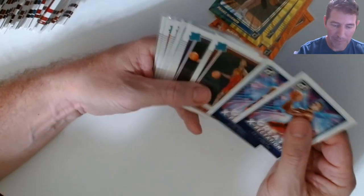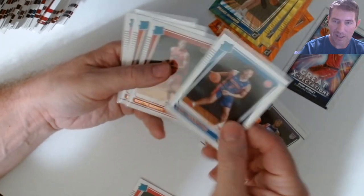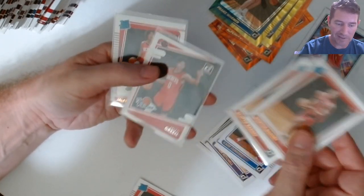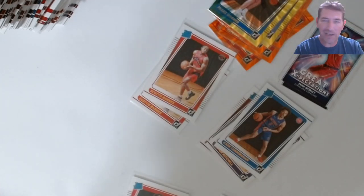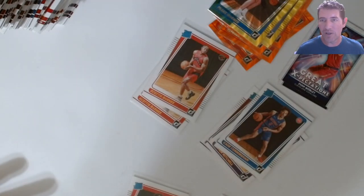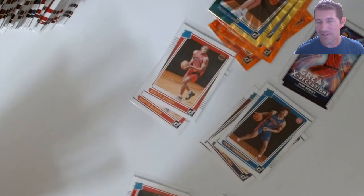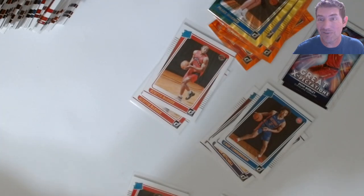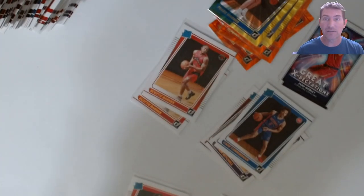A lot of base rookies: the Mobley base, Donovan Mitchell — I like him — a few Jaylen Greens, another Jaylen Green insert, Cade Cunningham base, two Scotty Barnes bases, a Jaylen Green rookies insert, another Jaylen Green base. Some nice rated rookies overall. I wish blasters were a little less expensive — like Donruss football is only around $24.90, which would be more comparable to the fat packs since three fat packs give you the same card count. But at $27.48, we still bought it — so what can you say. All right guys, like, share, subscribe — blasters or fat packs, let me know down below. Later!